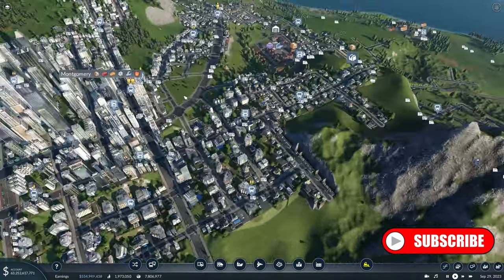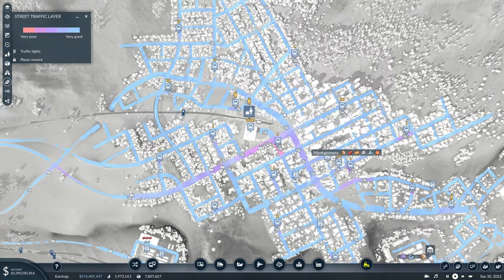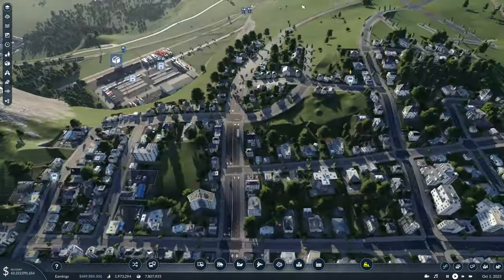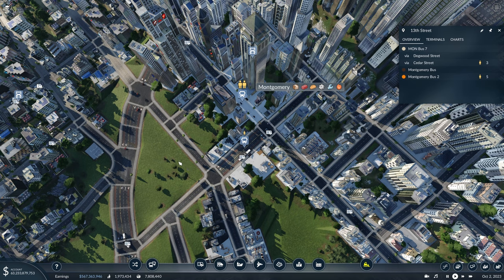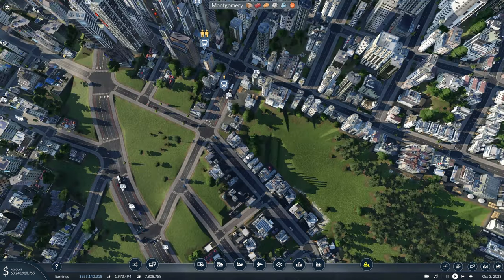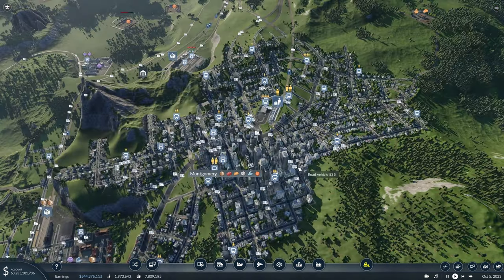Everything in Montgomery has been going pretty well so far. If we take a look at our street traffic layer, we really have no traffic in the city. The areas where we do have some are getting cleaned up. We no longer have that long line of traffic out to the end of the city. Over here there's a bit of a traffic jam because we had so many stations on this bus stop, so we added a second one to relieve pressure. Montgomery is now flowing and working pretty well, so I'm happy to move on.